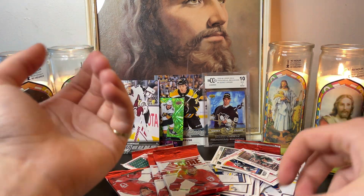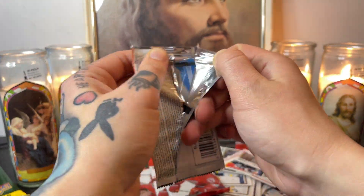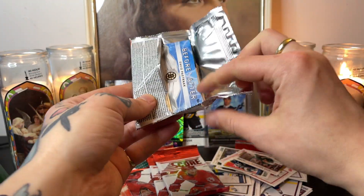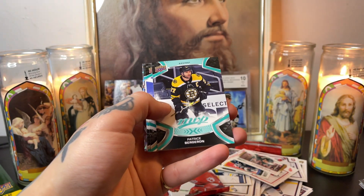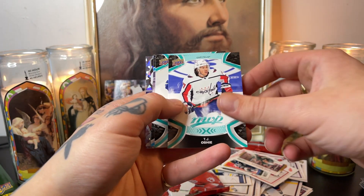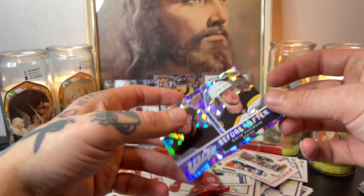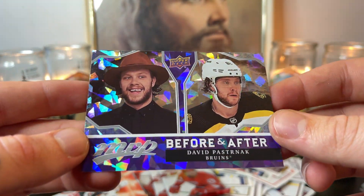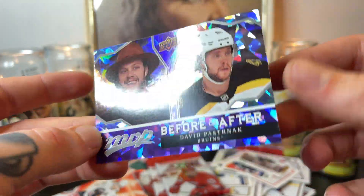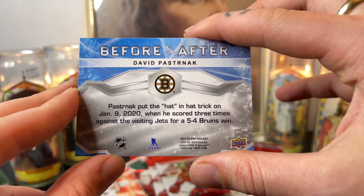These are fun to open — just know what you're getting yourself into and don't expect a lot. We have Victor Olofsson, Bergeron, Tavares, Wade Allison, and then a before-and-after David Pastrnak card — he was a cowboy and then an elite goal scorer in the NHL. It's a funny little card actually.